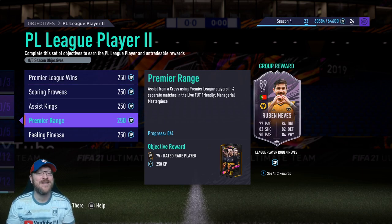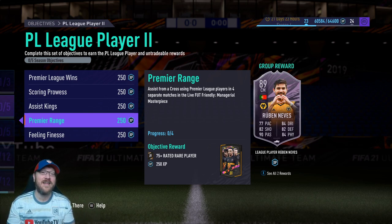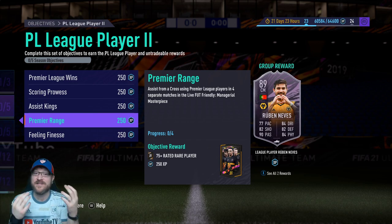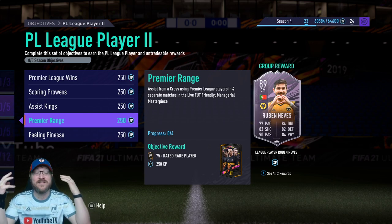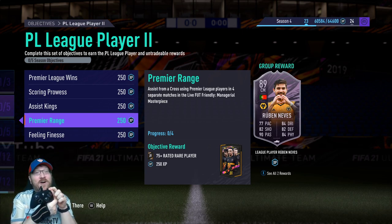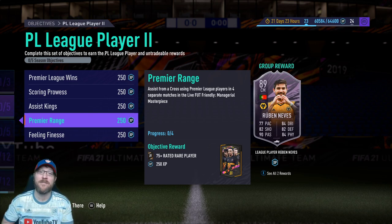The next one — this is the one I'm not as excited about — is assist from a cross using Premier League players in four separate matches. The only reason I don't like this is it makes it a little harder sometimes when you've got to force in crosses. Sometimes you send in a cross and it's a beautiful header, and you're like, oh my gosh, crosses are working. Then the next match it seems like you send in four perfect crosses right on the head of someone and they fly over the bar, they fly wide. Then you do a low driven cross — and that's one really effective way to do it. Low driven crosses, holding the R1 or RB button the whole time, power up your cross pretty good, three or four bars of power sends that fast cross, and sometimes they meet it with a volley.